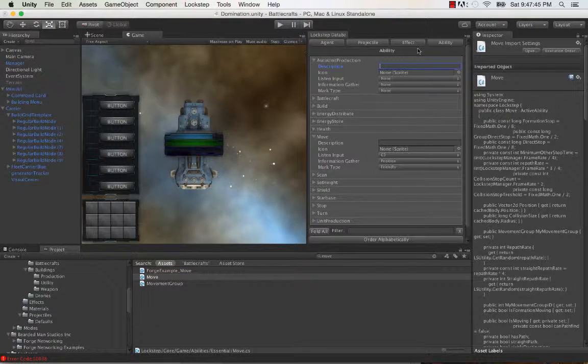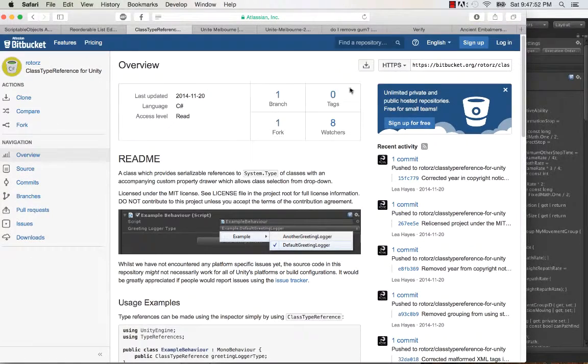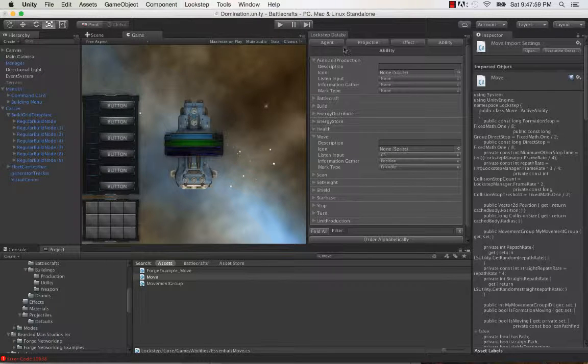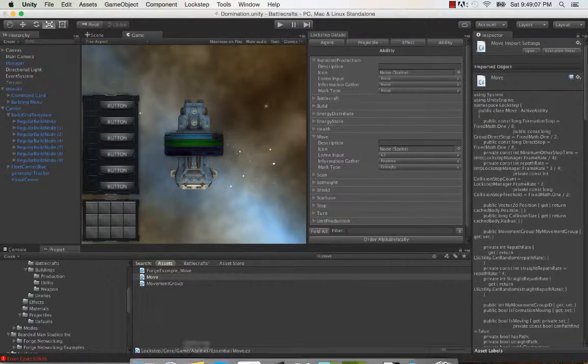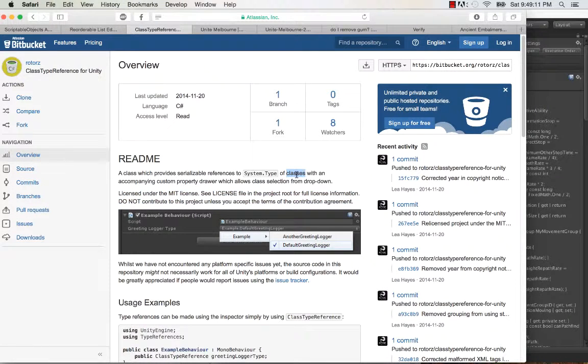So those are the external resources I used to create the Lockstep Database Manager. The Rotorz tools are all open source, which is great. So if I wanted to maybe one day release this as an asset, I could — with Rotorz's code, which is really professional, definitely cleaner than mine, and very extensible. Well, that's all I wanted to go over, so thanks for watching and happy developing.